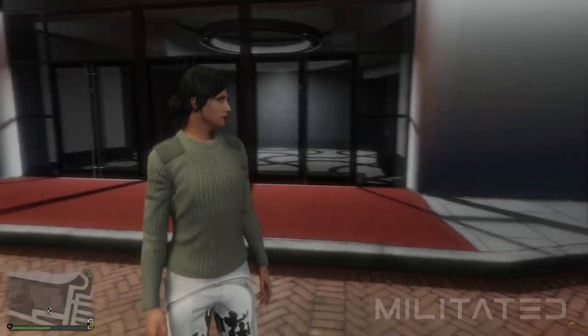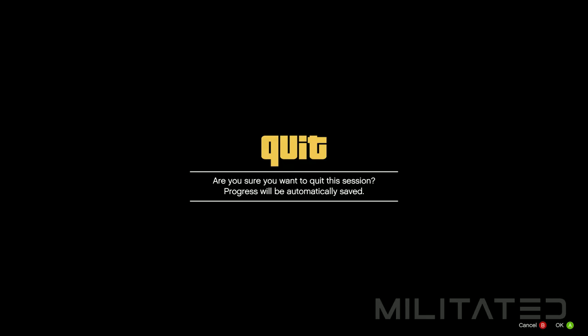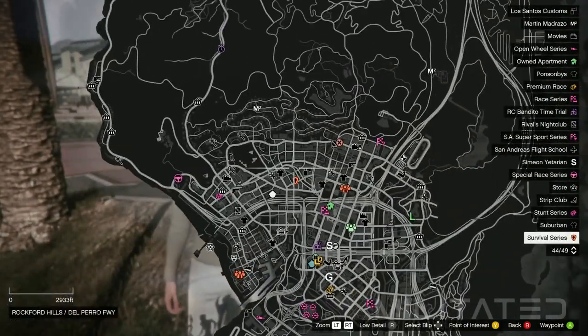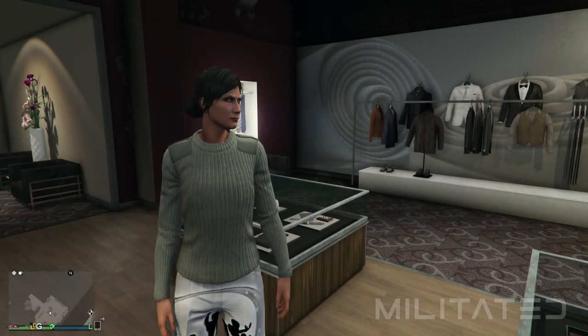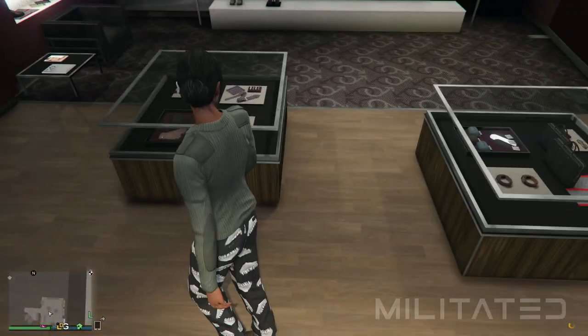To fix the clothing store problem press start, go to online, and find a new session. This time you'll notice that the clothing stores have spawned in on the map. We're going to waypoint one of the clothing stores and head over to it. The first thing we need to do is open up the interaction menu and go down to where it says style. From here we're going to go down to outfit and equip the first outfit, which was the peach one.